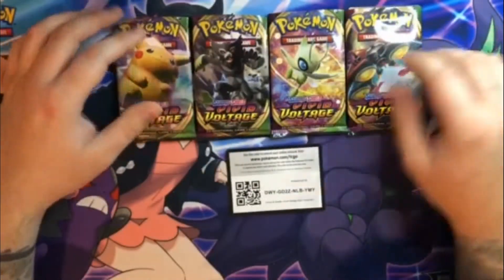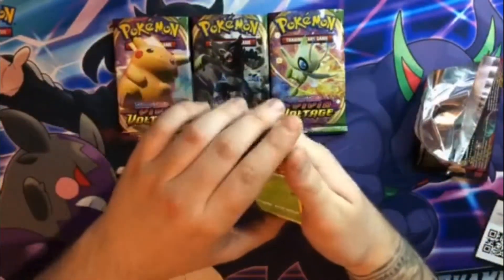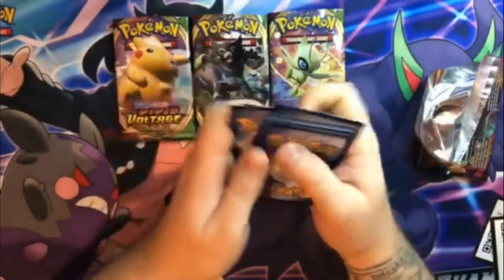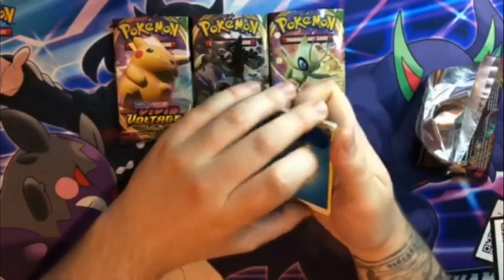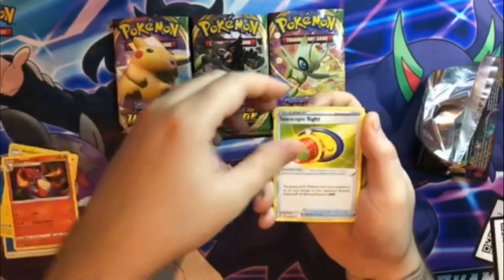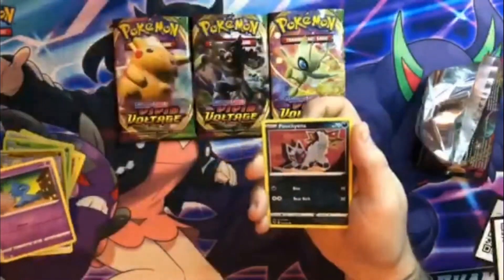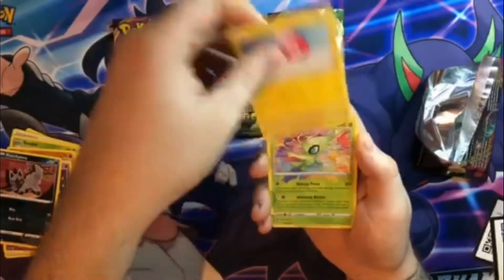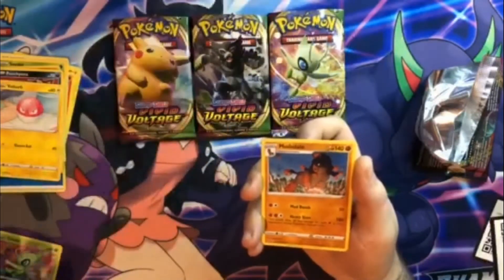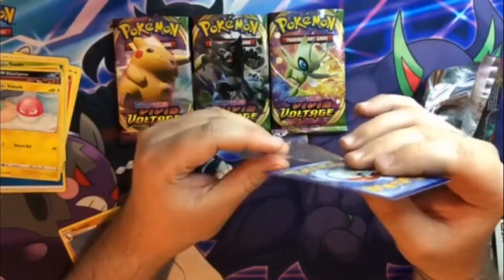Alright, got the first four packs here. Going to go for the Orbeetle one first. One, two, three, four cards: Water, Electric, Charmeleon, Terascopic Sight, C-Dot, Fanbee, Shuppet, Puccina, Voltorb. Oh — Celebi! An Amazing Rare! And then Mudsdale. I'll get the Celebi in a sleeve.